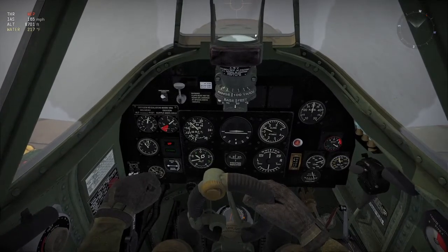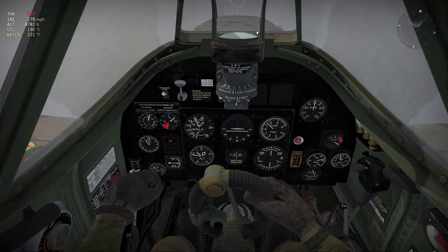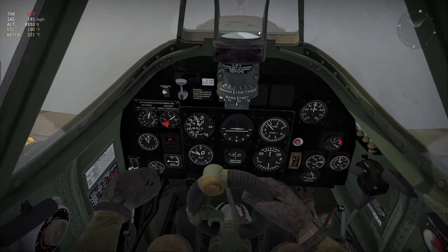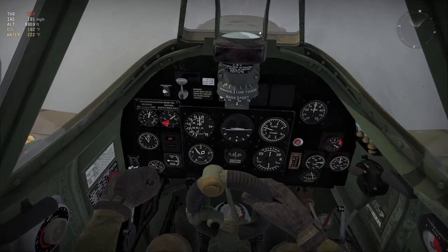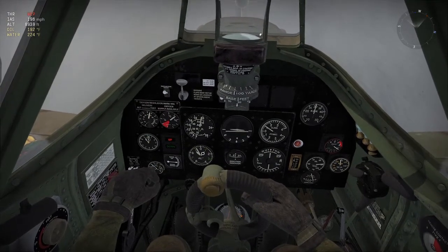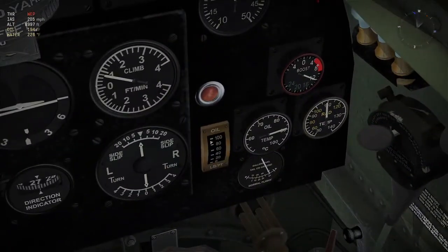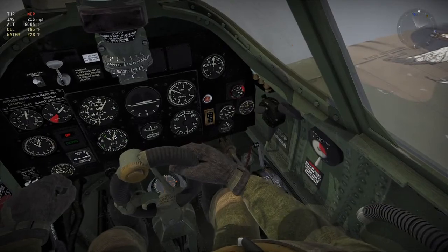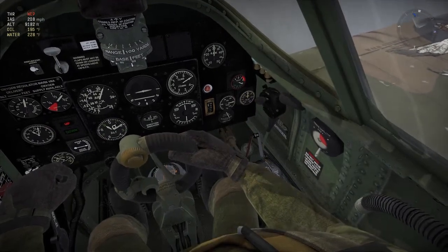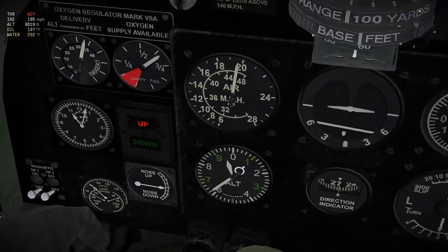One thing that's interesting about high altitude flying — anything beyond about 7,000 meters is definitely high altitude. The higher you go, the cooler it is around you, so your engine will actually stop overheating when you get really high. At that point you can go max engine and not worry about overheating, because literally the cold air is so cold that your engines, oil, and water can't warm up — and it's pretty ideal.